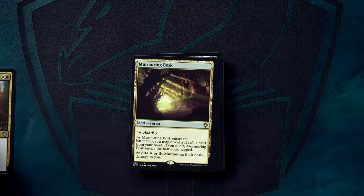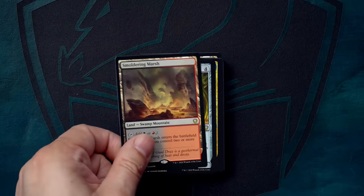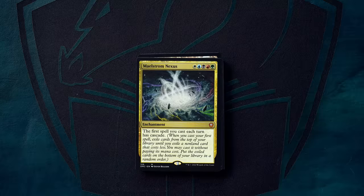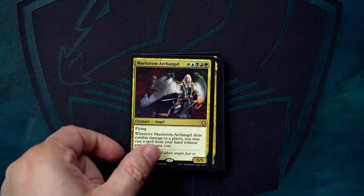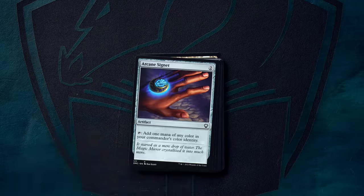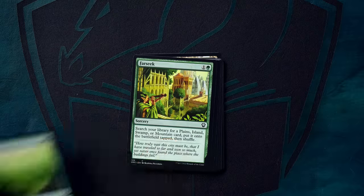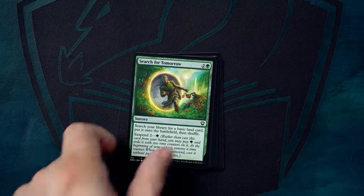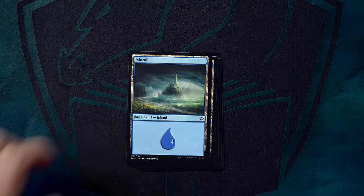You've got two of the apexes from Ikoria, but no other mutate creatures, meaning the abilities of Nethroi and Lumra will likely only trigger once. You've got the lover of big creatures Atla Palani, Nest Tender, but the biggest creature you can hit off her ability exiles itself if it's cheated into play. The commander doesn't really help provide a direction either — Jared basically just rewards putting big creatures into play and then making them even bigger, which is fine, just somewhat uninspiring. Big creature beatdown can be difficult in a multiplayer format where your opponents each have 40 life and presumably their own removal.